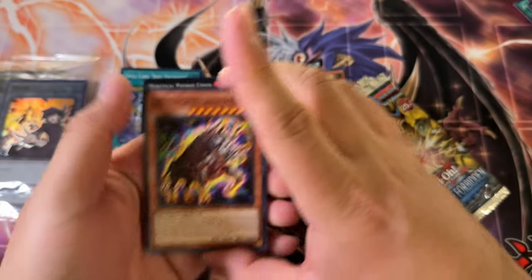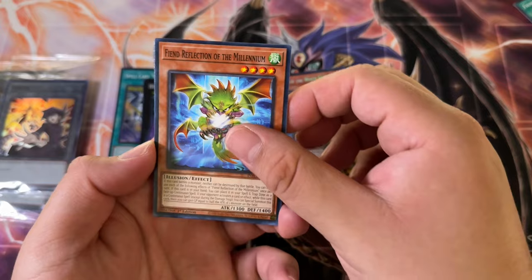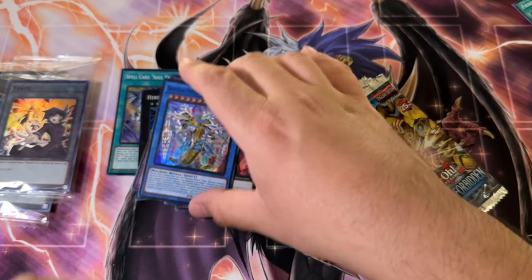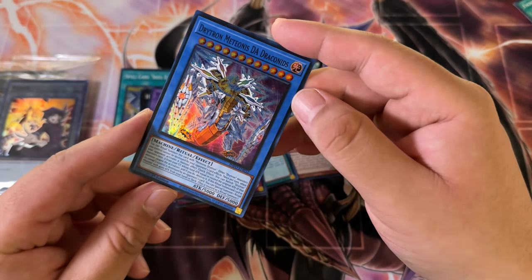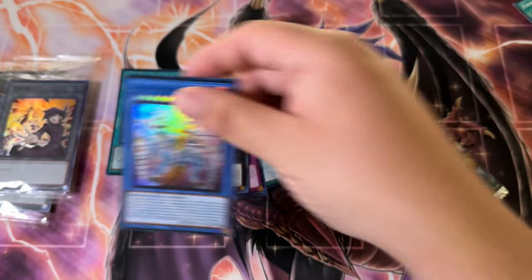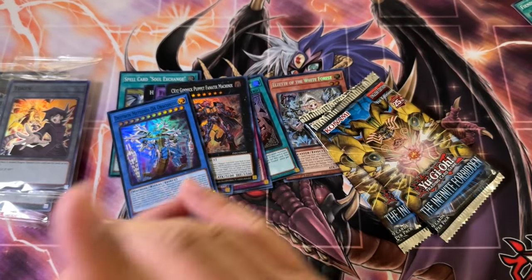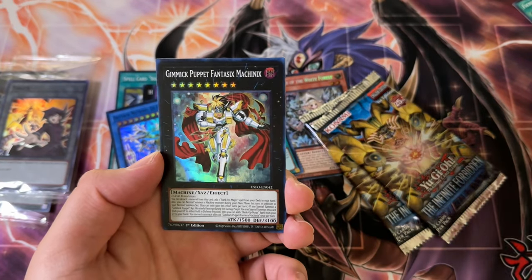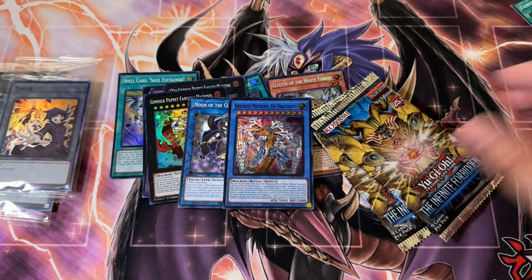We need the Fiendsmith secret rare — I keep forgetting his name. Aerial Eater, Reflection of the Millennium, Drytron Metatonia Draconids — really weird name, really dark card too. It doesn't even look like a ritual monster. They did something different with this set — it's genuinely very dark, it almost looks like a fusion or link card. Original monsters are supposed to be a lighter blue; that ain't light blue. Gimmick Puppet Fantastics Machinix.